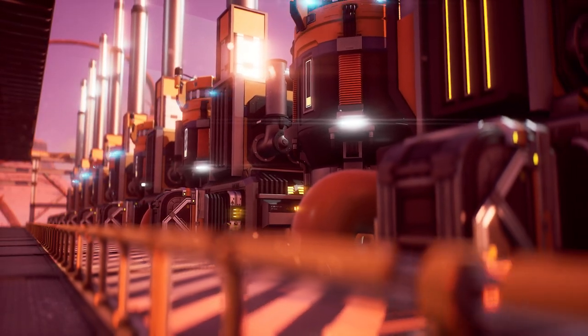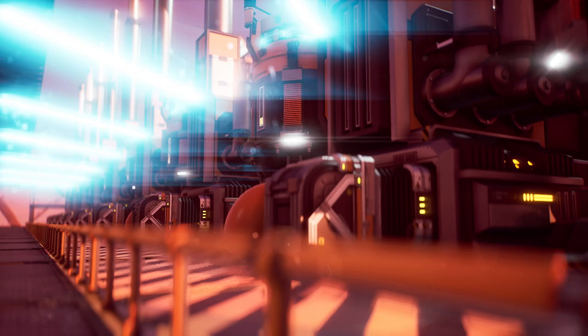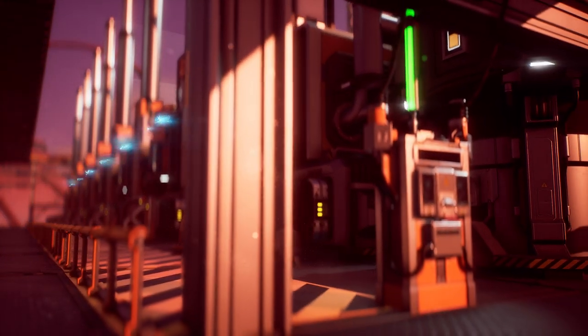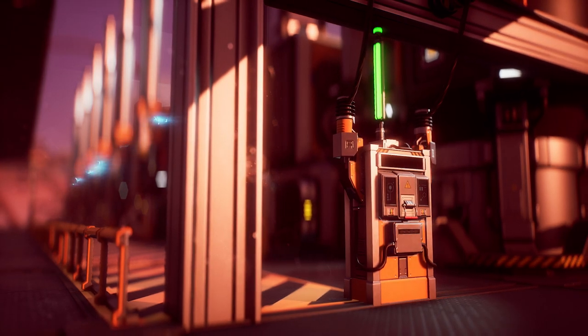Typically in Satisfactory, if your power consumption exceeds your power production and you have no power backed up in storage, your entire power network shuts down. What the priority power switch allows you to do is gate off different sections of your factory into different power grids, as defined by the priority power switch. You can then assign each gated segment a priority so that if power starts to fail, it will start switching off segments with the lowest priority first, stabilizing what your power production can actually maintain.